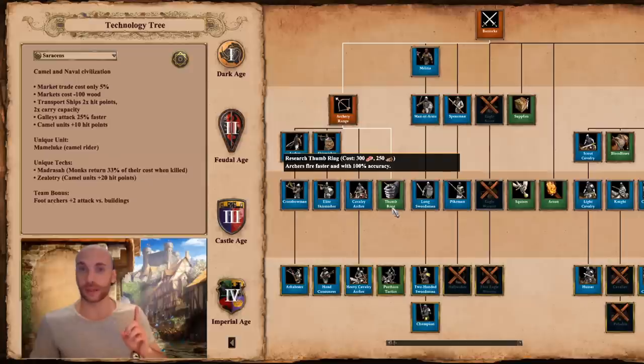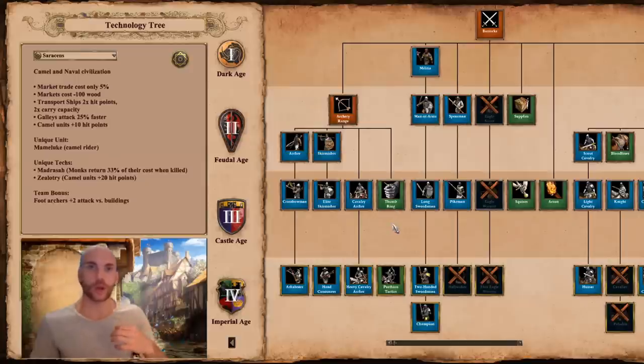Can you really shoot a bow faster and more accurately when using a thumb ring? We continue to rate AOE2 technologies by their historical and logical accuracy. In this format we're going to look at the general tech tree, look at all the non-unique technologies, and I'm telling you how much sense I think each of the mechanics makes. Does it fit in a general timeline? Is it historically accurate? And does it have the effect in the game that it also has in reality? We are going to cover archery range, barracks and stable in the first video. I've chosen Saracens because they have all technologies in these three buildings. We keep the range for the end because I have something special planned with it, and start with the barracks.